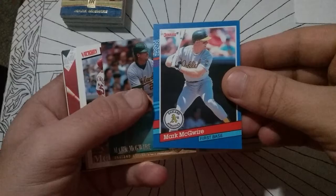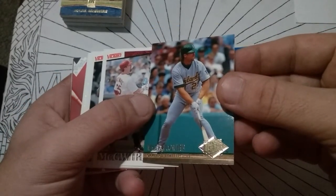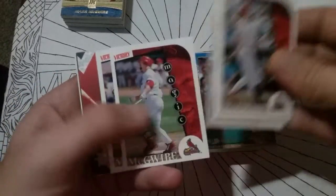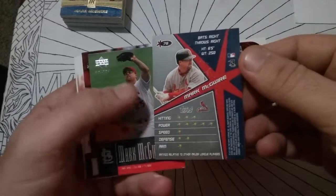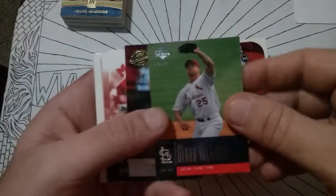92 Leaf. 91 Donruss. 94 Fleer Ultra. And a pile of these Magic cards — good grief, I didn't realize I had so many of those. This is Top Stars here — I've got a bunch of these for different Fleer sets too. Got some rash on that one, so we won't count that one, but I've got a lot of those.